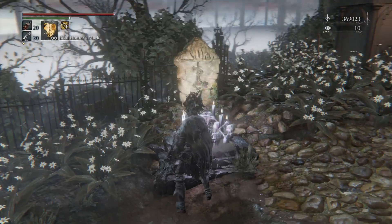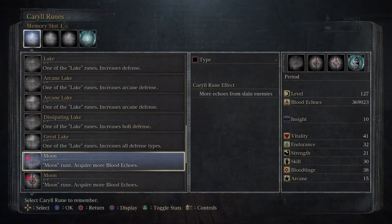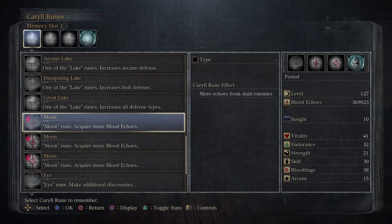It's Layer 1. The runes I have equipped are moon, moon, moon — for like 50% more, if my math is correct. Probably not, but it doesn't matter.